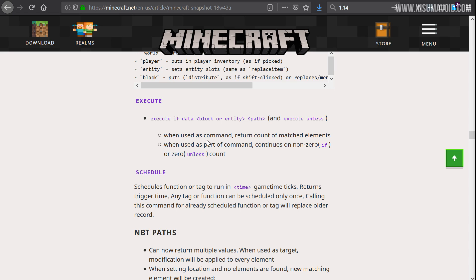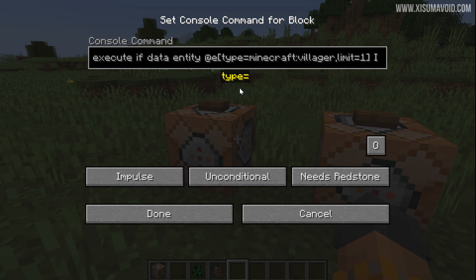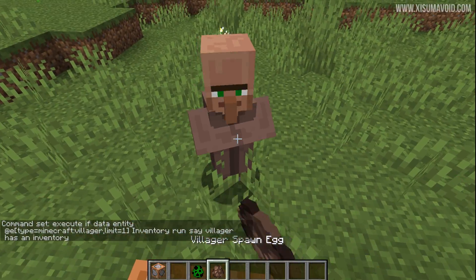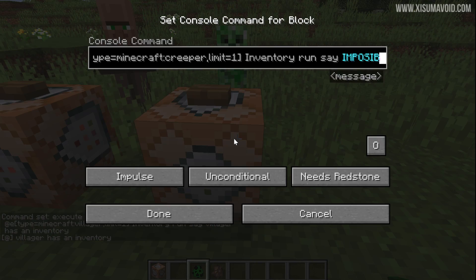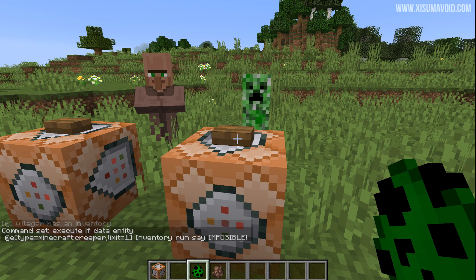The `/execute` command has a new parameter: `if data`. This allows you to query a block or an entity and get a response based on whether that data condition is met. For example, targeting a villager with `if data` to check if it has an inventory — it finds the villager and says 'the villager has an inventory.' Running the same command targeting a creeper, which doesn't have an inventory, produces no output because the condition is false.